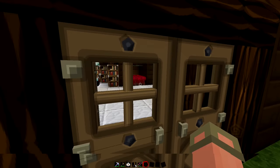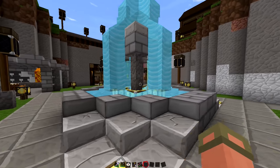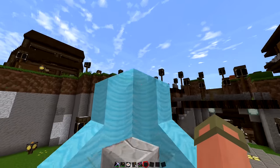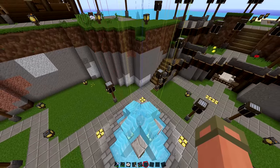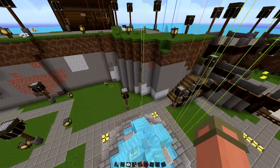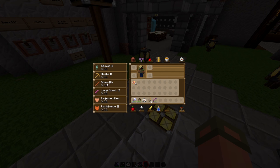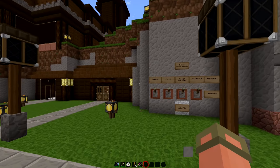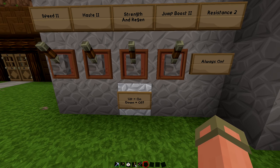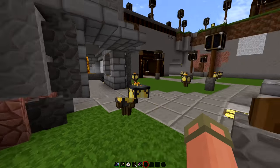There's a nether wart farm over there as well. You can see all his beacons below — now they're kind of rendering. He has a green, orange, blue, yellow, and red beacon. You can see how many buffs I currently have walking around here. There are even beacon on/off switches — up is on, down is off — and resistance 2 is always on. That's nuts.